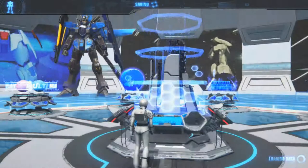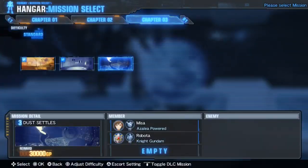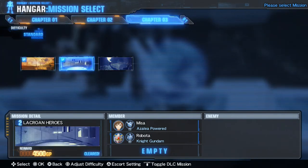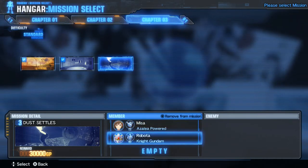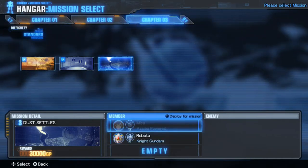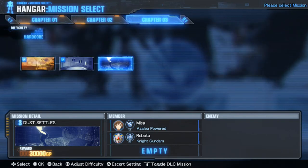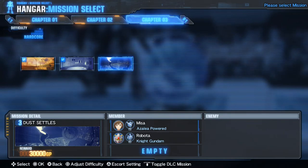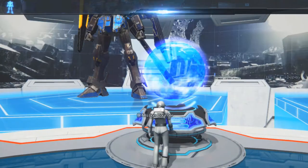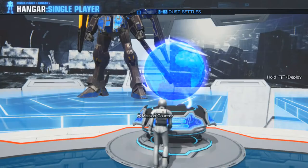Going back to one of the missions, we should be able to select it. If I go here and go to escort settings — oh I see, so if I had a third slot I'd be able to equip it. Okay, fair enough. So I'm going to be doing this one — 'Dust Settles.' Hopefully I put that on hardcore. Let's just check that and then deploy.